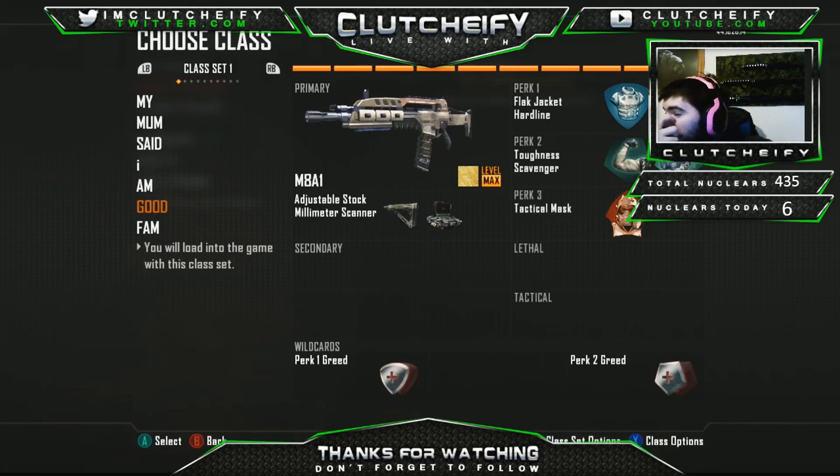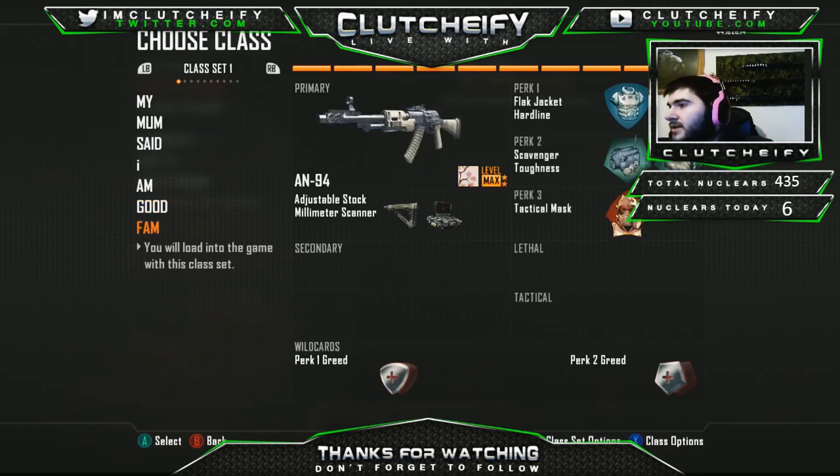The last setup is similar to my M8 — it's an AN-94 with MMS sight and stock, with toughness, flat jacket, scavenger, hardline, and tactical mask. I've nuked with this about eight times in the last week on stream; it's actually really good. The MMS sight is a very good attachment if you use it the right way — don't rely on it, but peek corners with it and it reduces recoil as well.